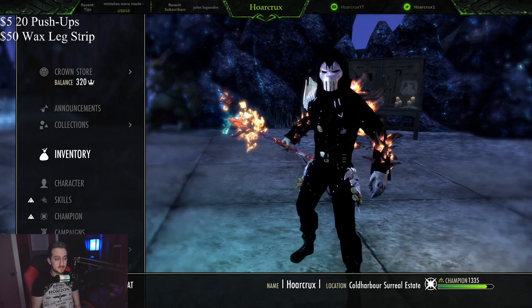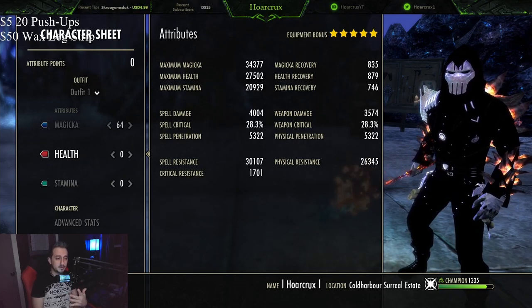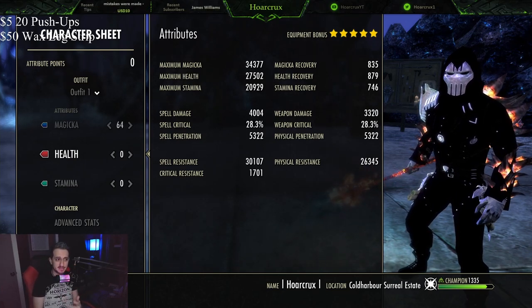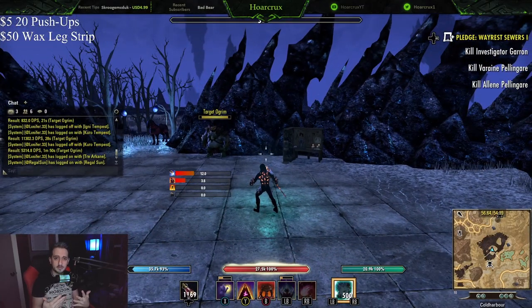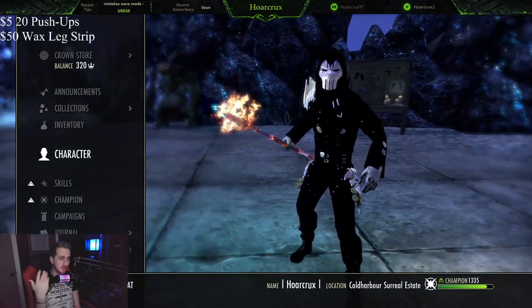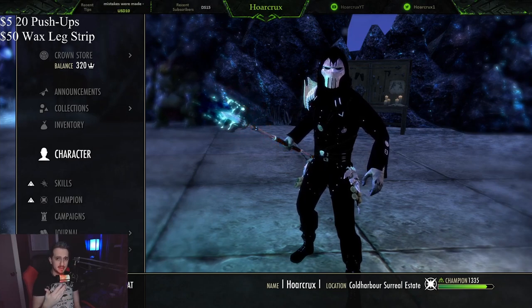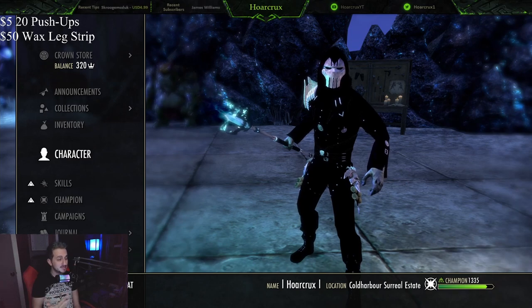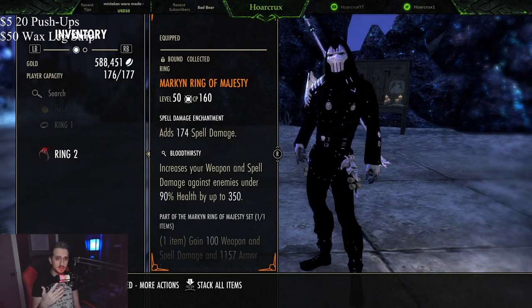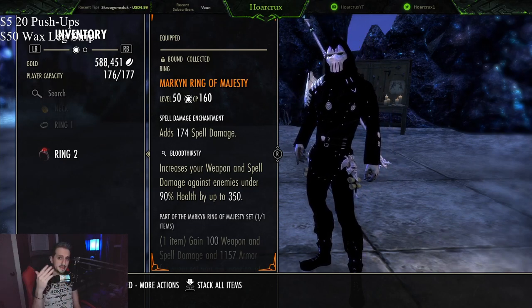Here's build number two. This build is actually pretty tanky on the back bar. Looking at our resistances — this is completely unbuffed. We are running Magnet Incarnate on this, so you technically get up to 30k physical resistance as well as 33k spell resistance. I tried to make both builds very viable if you want to run solo — I didn't want a super glass cannon build that you're just going to get mauled in. This is made to be played at range, so if you do not have a dedicated healer or a group member you can reliably trust, this is going to be the build for you. It doesn't do as much damage because we are not utilizing the Perfected Maelstrom Lightning Staff along with the Blockade of Lightning, so you're missing out on that heavy attack damage bonus.